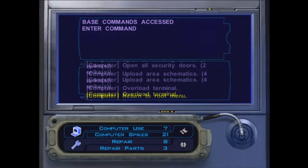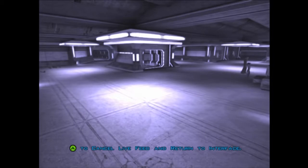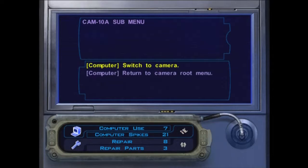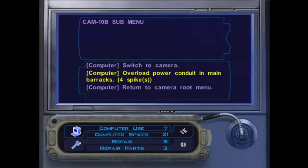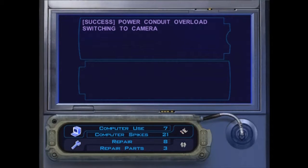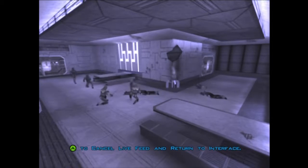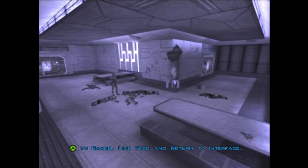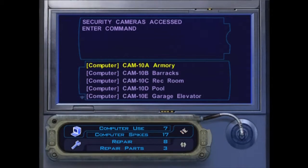We can overload the terminal - it'll destroy it but also hurt you in the process because you're standing there. We can also access the cameras; each camera has a different room you can look around. We can also access these barracks - sometimes when you access certain rooms you can get an extra option: overlay the power conduit in the main barracks to hack it. We want to do that. If you have computer use or the spikes, go ahead - there's no reason not to. And watch the electricity fly! Mwahaha! They're all dead. We even get the experience for that too.